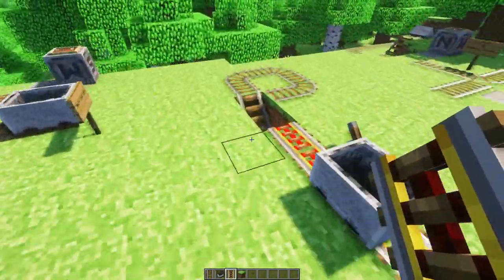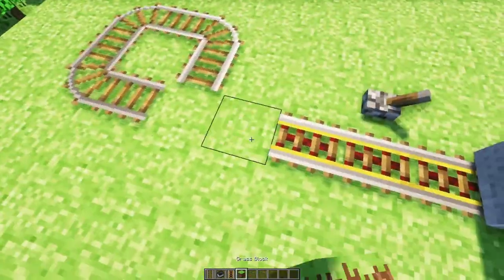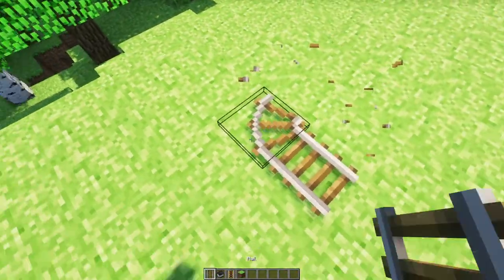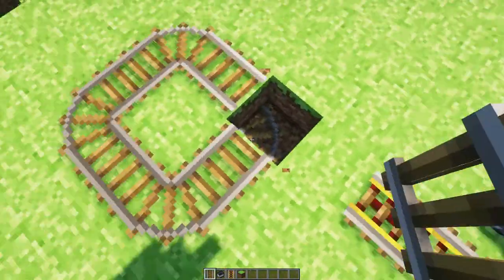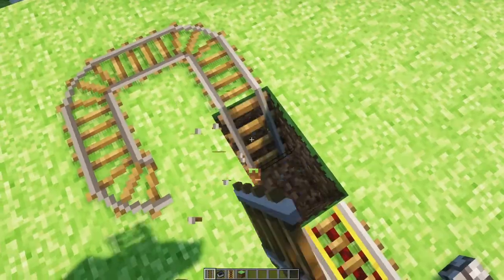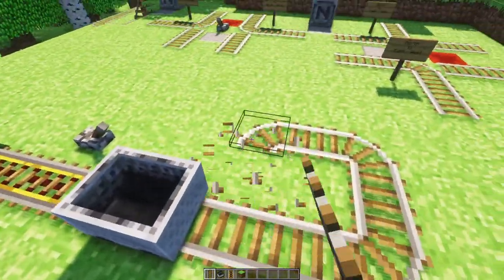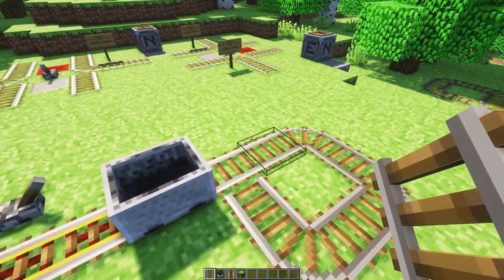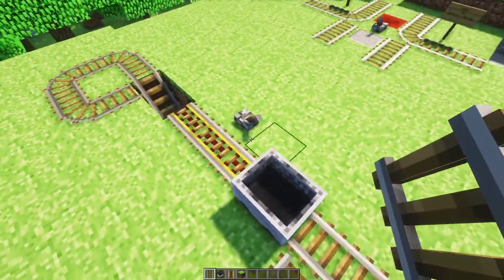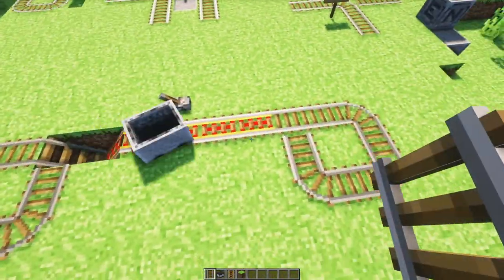Let's go ahead and flip this the other way, just so we're doing all eight. Let's say we wanted to go this way — we could do the same thing. We wouldn't want to do that; we want to do this. We wouldn't need to do it on this side because this is the west side — because of the southeast rule, we always get what we want.